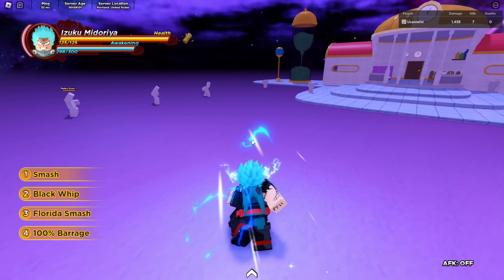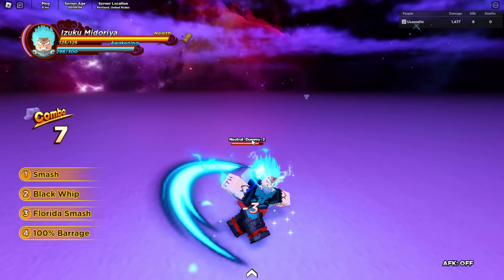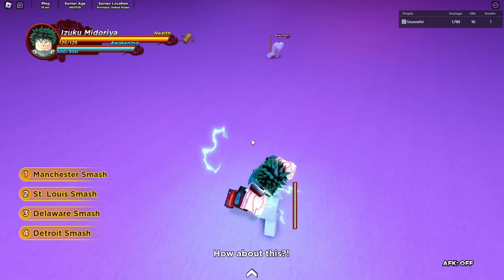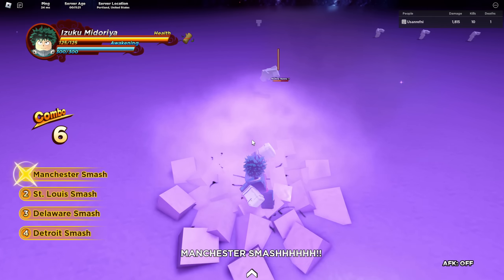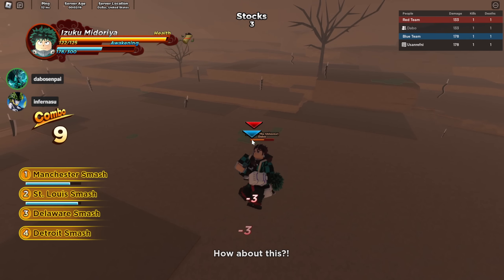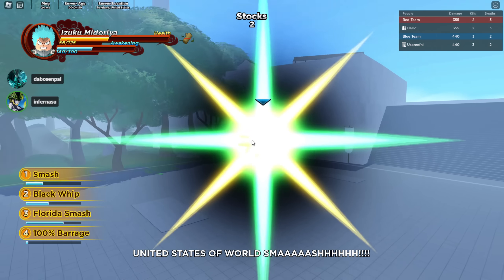That's pretty much it for Deku. He's a pretty cool character — honestly probably my favorite right now. There's another character dropping soon I'm hyped for. I love his animations and his combos look really cool. He has a lot of different combo routes — you can pretty much freestyle it. Just remember your two is a combo extender and your one is also a combo extender in the air, sometimes. Hope you guys enjoy, Deku's a blast to play.